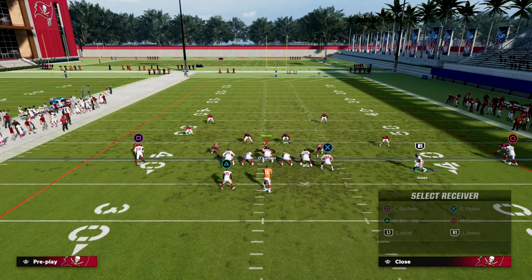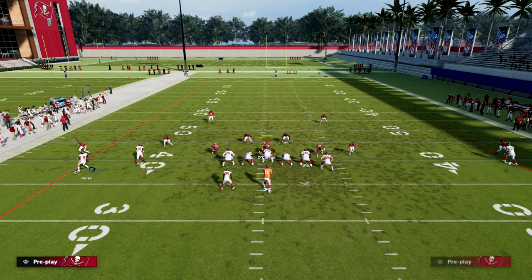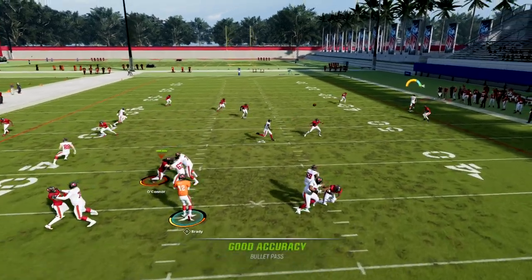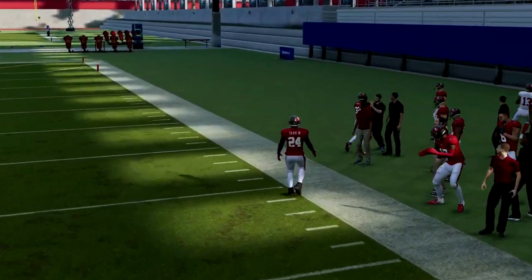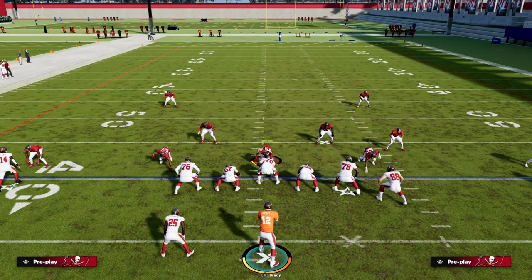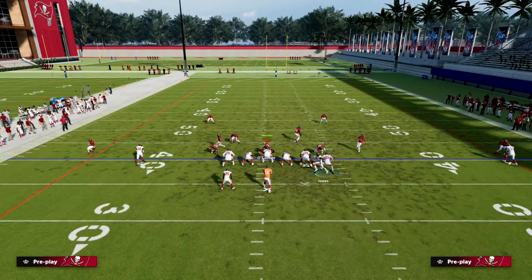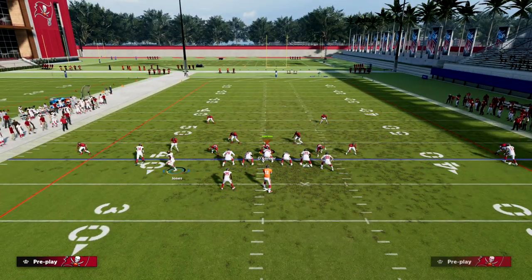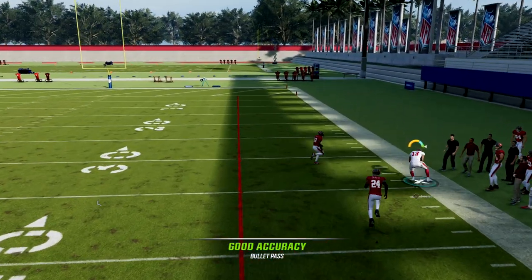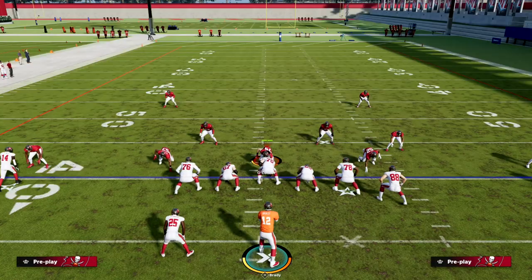Against cover three and cover four, your post and your mesh are the reads, and you could still hit one of the drags across. But against cover two, you want to throw right in that little window — right when the receiver clears the cloud corner, that's when you throw the C route. You don't want to overpass lead it, so don't even free-form it. This play does a great job of breaking down cover two coverage.